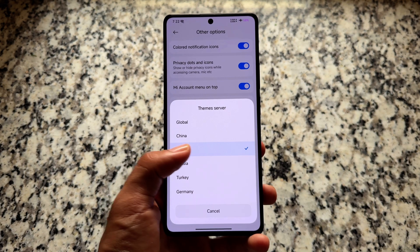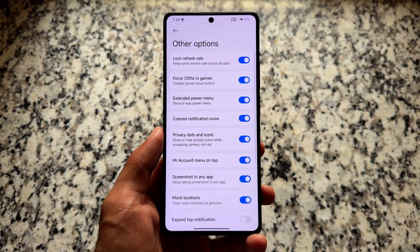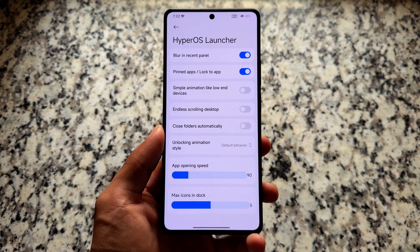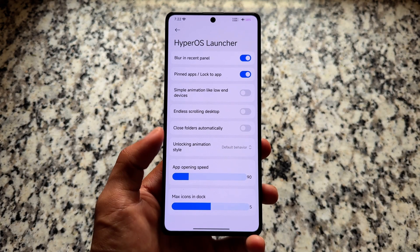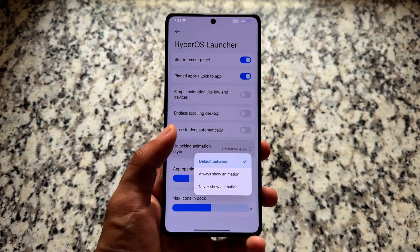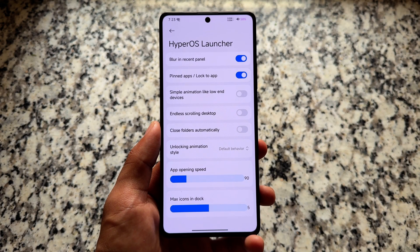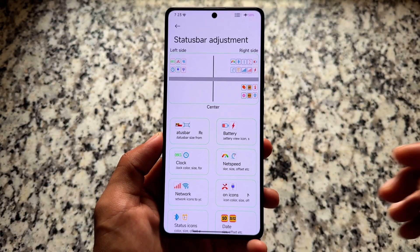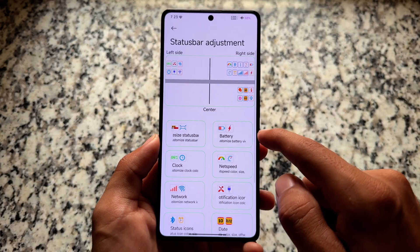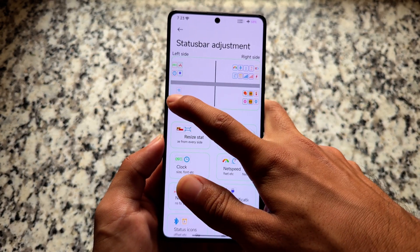In this case I'm choosing the Indian theme store — we have global, China, Russia, and so on available. We also have HyperOS launcher-related tweaks, for example the option to enable blur in the recent panel, which many users like. You also have the option to choose pinned apps, close folders automatically, and some other launcher tweaks. There's also status bar customization including dual status bar, which a lot of modded editions do not bring.